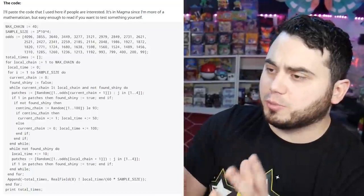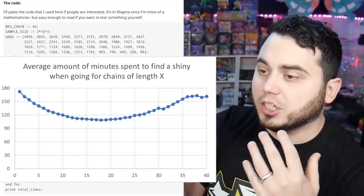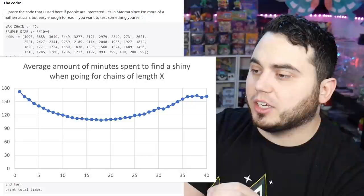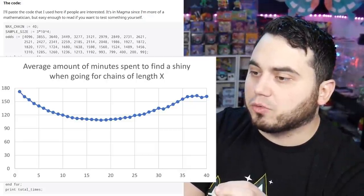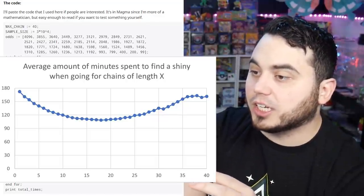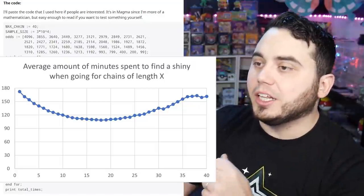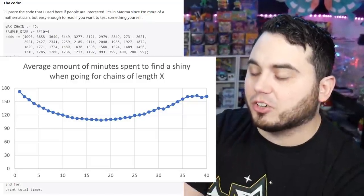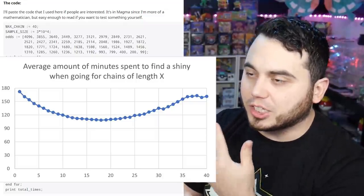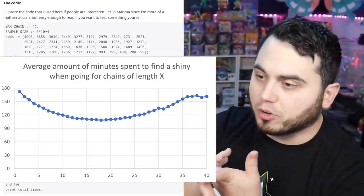The mathematician posted the full code and a graph. To explain it simply: the left-hand axis is time spent Shiny hunting, and the bottom axis is chain length. As you can see, the optimal chain length is about 17, taking roughly 105 minutes based on the graph. Obviously as you go higher in chain length your chances increase, but the time it takes to reach that higher chain, plus catching all the Pokemon along the way, makes 17 the optimal length. It's actually wild — I believe the data because you're saving so much time by not pushing to 40, avoiding all the catching, patch-finding, and the risk of breaking and starting over.